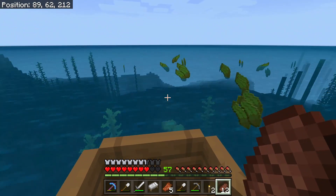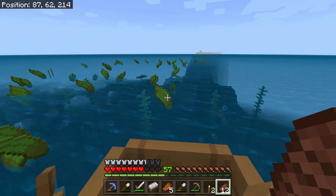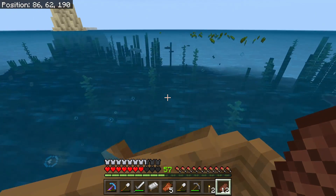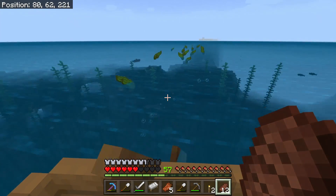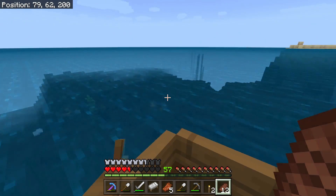You should also watch out for Drowned with Tridents, as these guys hit hard. If you don't have armour, I wouldn't recommend getting kelp this way. When I had a Drowned throwing Tridents at me, I decided to stay, but you can see my health drop pretty quickly because of that. I think if a Drowned locks onto you with a Trident, just leave the area — it's the best bet.